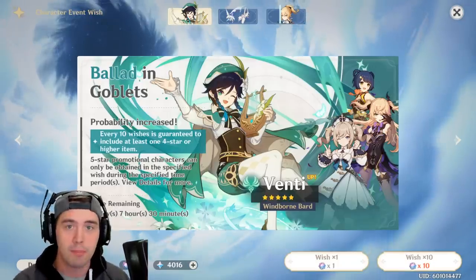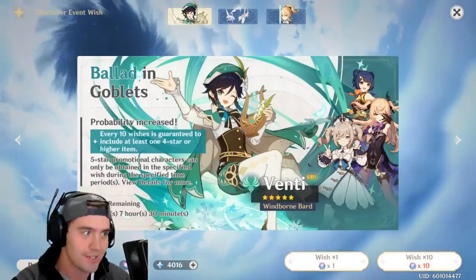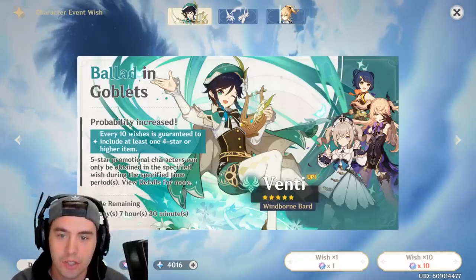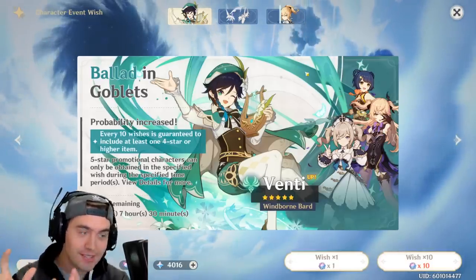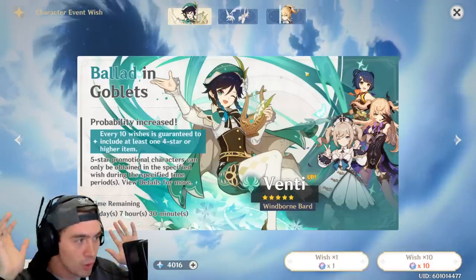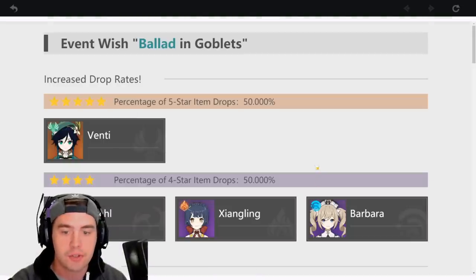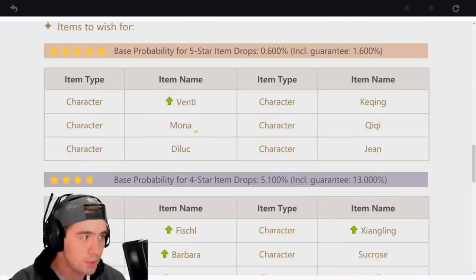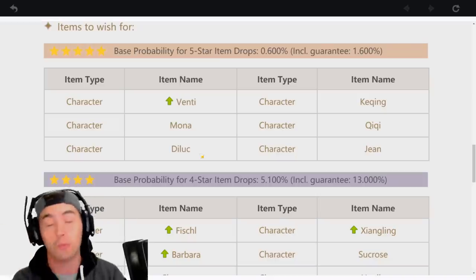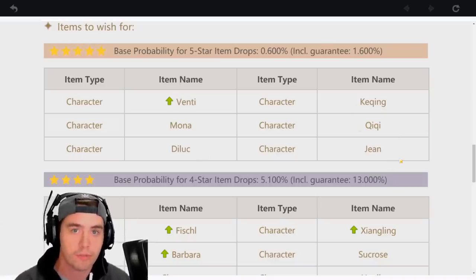Now, if you get a five-star drop, which is inevitable after 90 wishes, there's a 50% chance you get Venti. That means you could throw Venti into this team and make it even more cracked. Even if you don't get Venti, there are other five-star characters you can get in this banner. Let's say you hit the 90 rolls and you get Mona — she would still be great. If you get Diluc, that would be incredible. Any of these characters will work for this build.